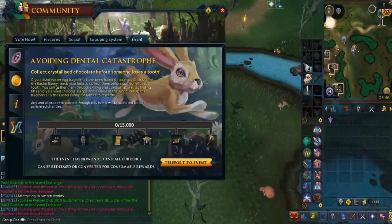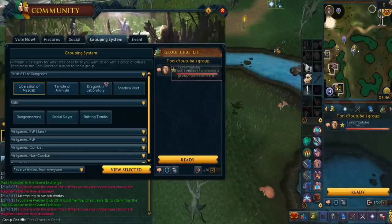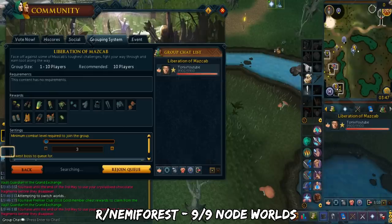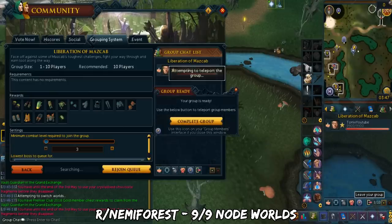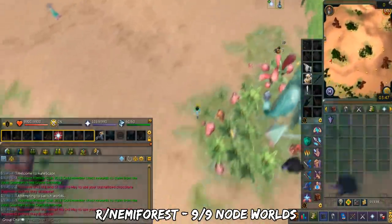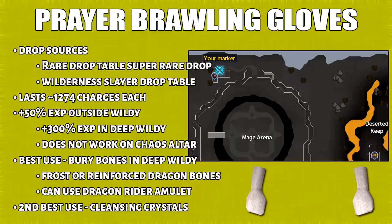Nemi Forest is a daily D&D. You'll use the group system teleport to get to Mazcab. Just create the group, update the group, and hit ready to teleport there. Only specific worlds have 9 out of 9 nodes — there is a subreddit that tracks this, and I'll leave the link in the description. By gathering the nodes in the forest, you'll get prayer XP and Goebie reputation. 4 out of the 9 nodes will give you prayer XP. Finally, the prayer ball and gloves — when you're scattering or burying bones in deep wilderness, you'll get 4 times the prayer XP. It does not work with the chaos altar in the wilderness. The best way to use this is by burying frost dragon bones in the mage arena bank.